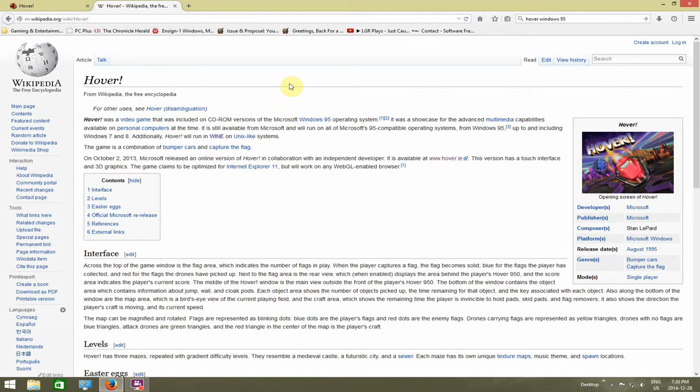Hover was a video game that was included on a CD-ROM version of a Microsoft Windows 95 operating system. It was to showcase the advanced multimedia capabilities available on personal computers at the time. The game itself was basically a combination of bumper cars and capture the flag. It was a lot of fun to play.